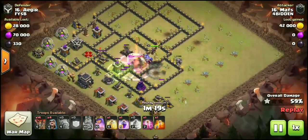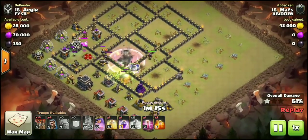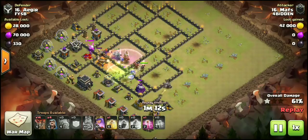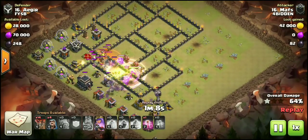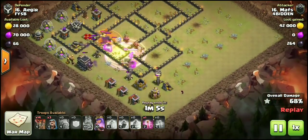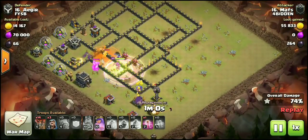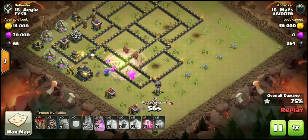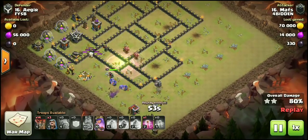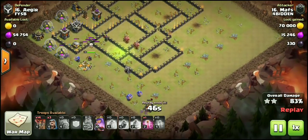He drops the jump spell and pops the Iron Fist ability. The queen gets perfect tanking from the golems and takes out the expo. The CC comes out — he has a poison ready, and in the same poison he also gets the enemy archer queen. The base is completely gone, yet we still have 14 balloons to deploy, three wizards, a haste, and archer queen ability remaining. There is nothing left — and again, this was a fresh hit.